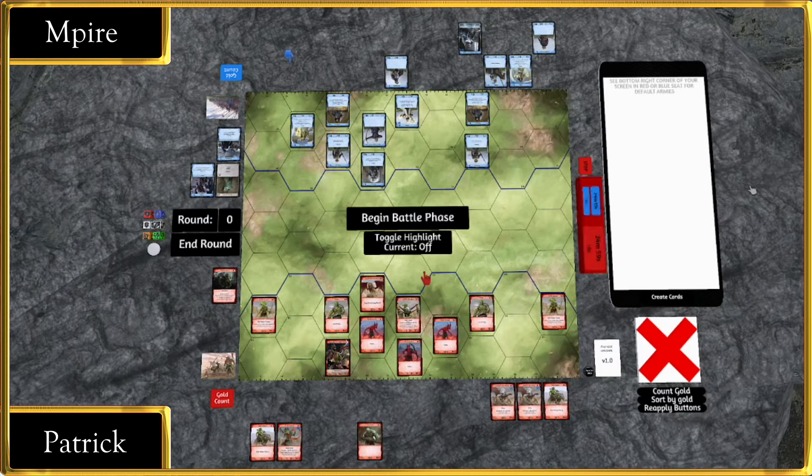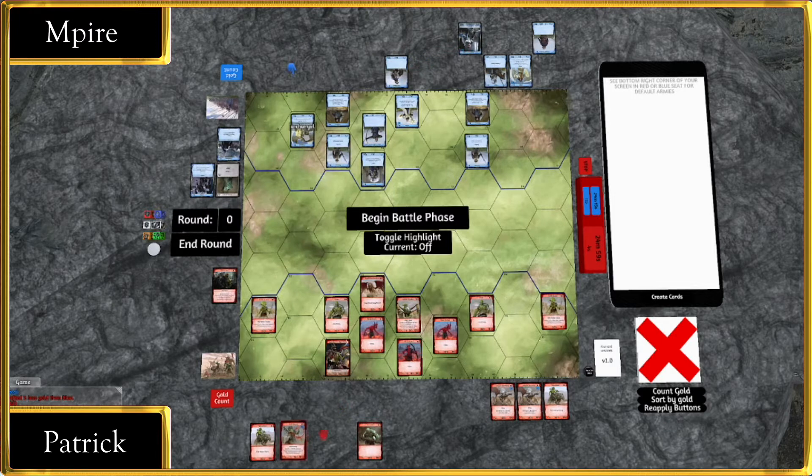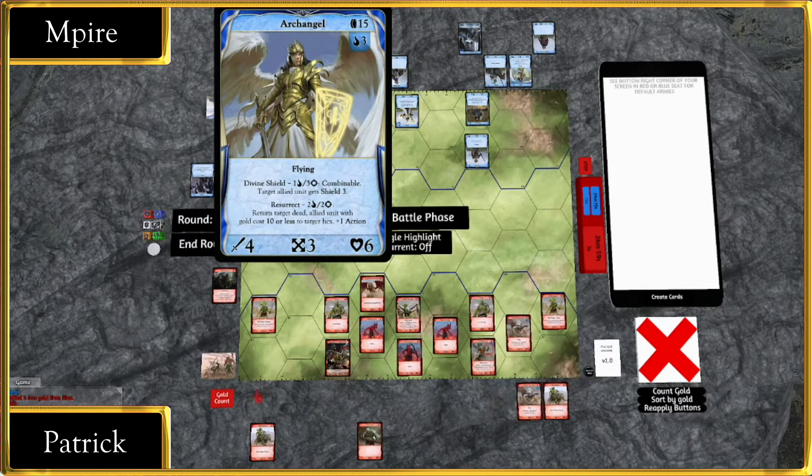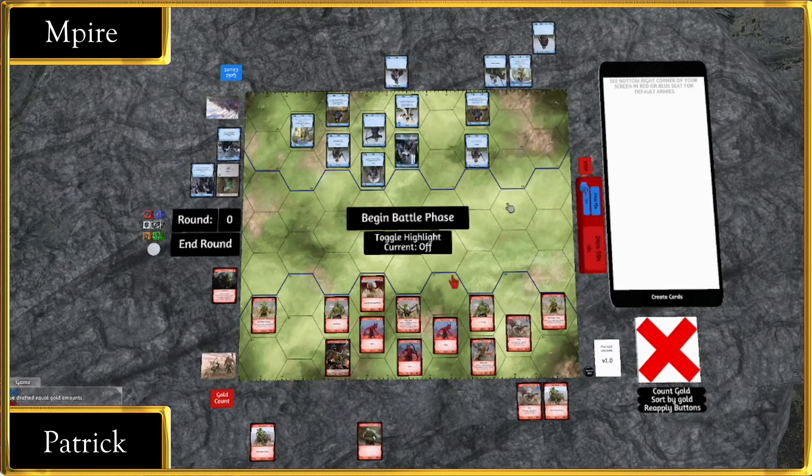Now we're seeing the ace unit of Empire's build: the Archangel. I like that position — it keeps it safe, because you don't want the Archangel to die, you want your Angel to die. So I'm expecting Angel to see an F5 placement with the Knight. Knight F5, Angel H5, something like that would be pretty good.